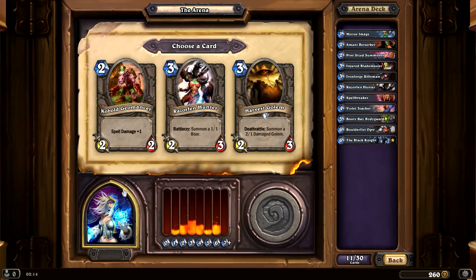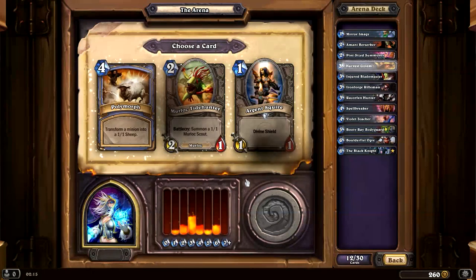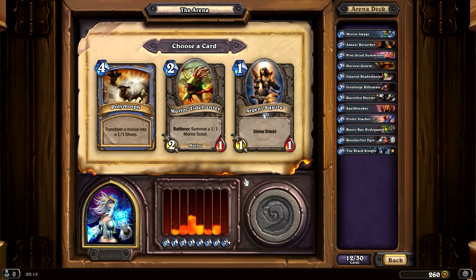A Cobalt Geomancer, another Razorfen Hunter, and the Harvest Golem. The Harvest Golem is a 2/3 that summons a 2/1 on death, versus Razorfen Hunter, which is a 2/3 that summons a 1/1. Harvest Golem is the obvious choice then. Polymorph is definitely good. Argent Squire is probably good, and Murloc Tidehunter is probably good too. Transform a minion into a 1/1 sheep — I should probably grab a Polymorph. Let's do it.